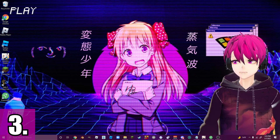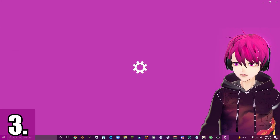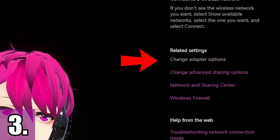We're on our desktop. What you're going to do is go to your search bar and type Wi-Fi settings. Once you're in Wi-Fi settings, this screen will show up and you're going to find Change Adapter Options.